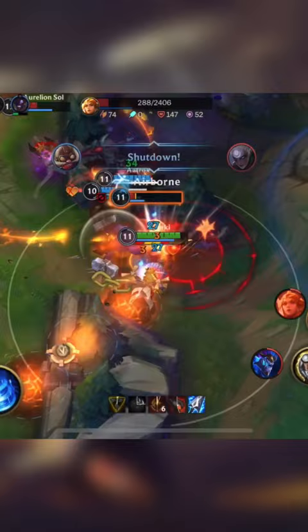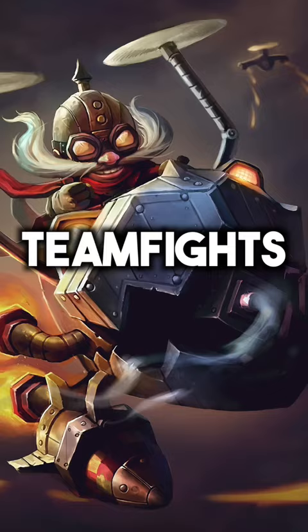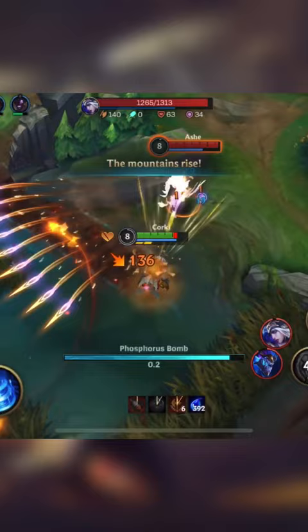As Corki you want the enemies to run into you, so poke with your ultimate and kite back. Don't go in solo with your package — wait for your team to engage, or use it to split the fight and zone the enemy backline. Good positioning on Corki is extremely important as you lack defensive tools.